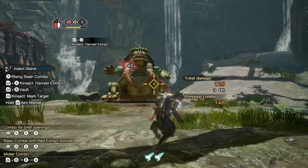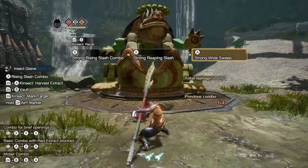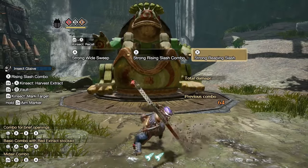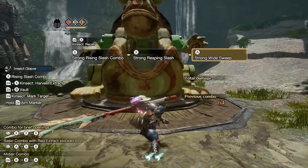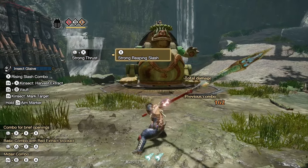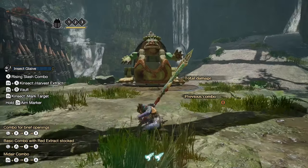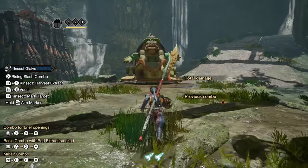For grounded combat, your go-to combo for big openings on the ground is X, X, A on a loop — watch the animations closely for the timing of inputs. For quick pokes, press X while holding forward and X again. Next, the leaping slash and tornado slash are great moves for opening and closing combos.